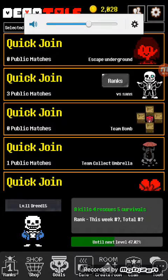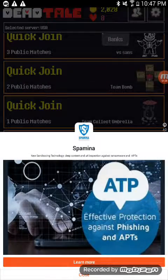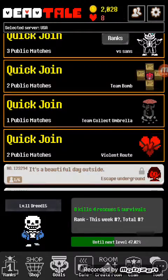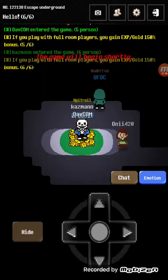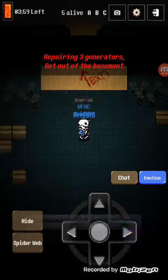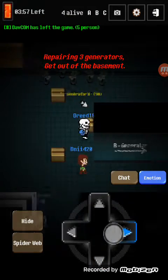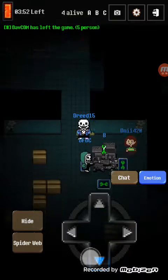They recently added Quick vs Sans and Team Bomb. You can skip the underground, and you can join Quick Events. So first off, we got Skip the Underground, and you can also get different Undertale skins. This one is supposed to activate all the generators — get A, B, and C generators.